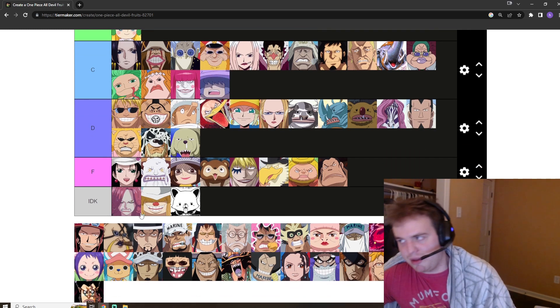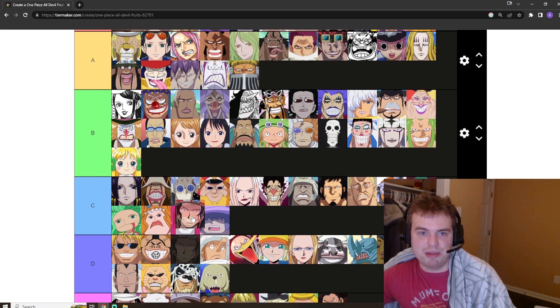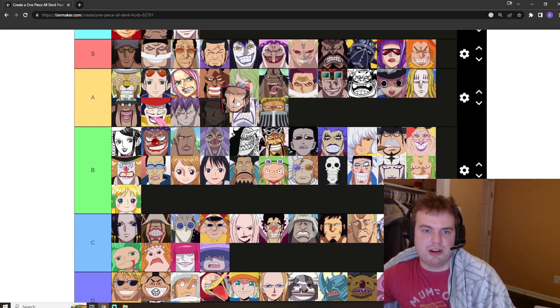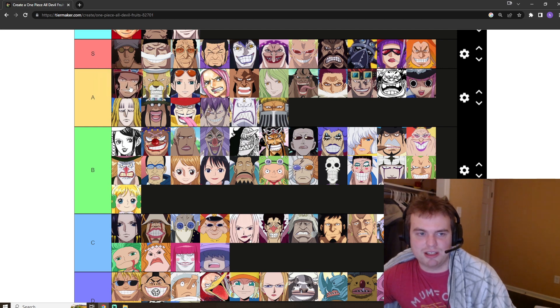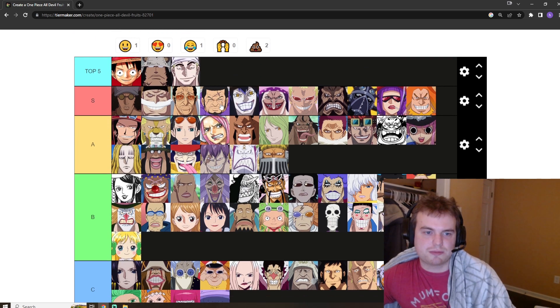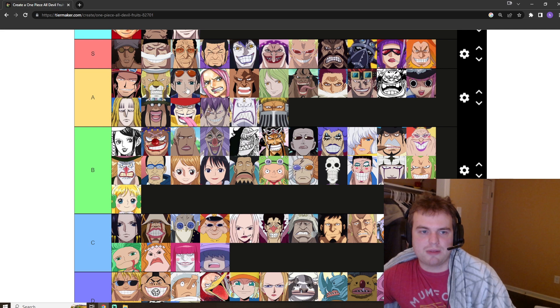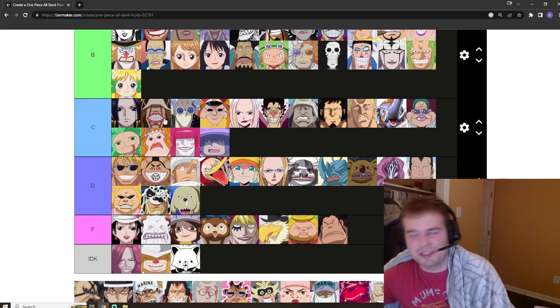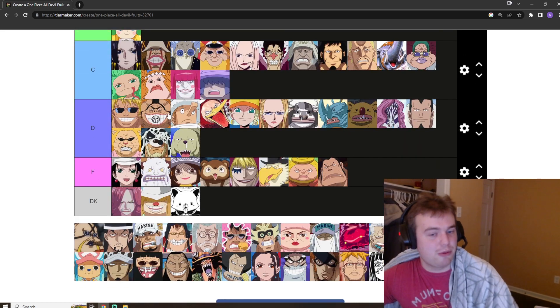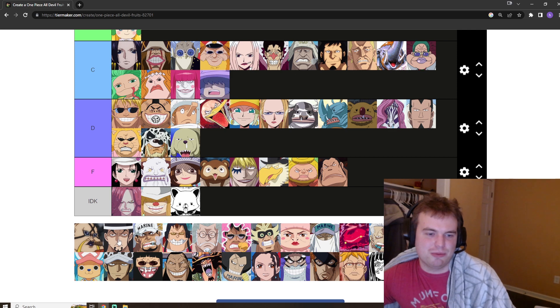Ace has the Mera Mera no Mi, the Flame Flame Fruit. Although it is a direct downgrade of Akainu's, I think it's a beast of a Devil Fruit. We're going to put it above Monet obviously. Honestly it's definitely better than the invisibility fruit, so we'll put it right there. The Hana Hana no Mi is pretty good — mostly utility, but I'd really want that fruit, so we'll leave it there.